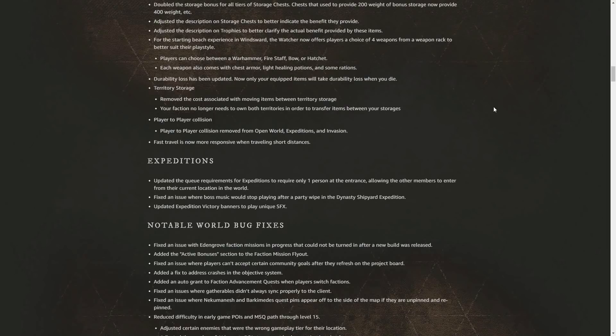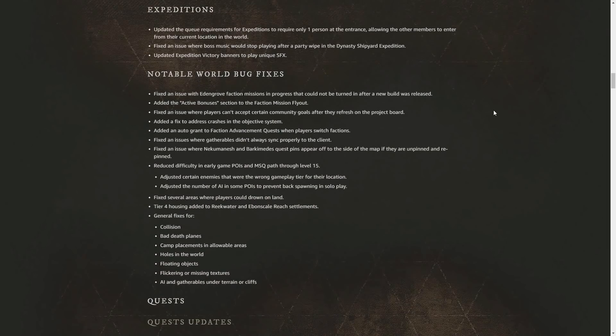They made a ton of changes to ammo. First, they removed flint arrows from the game. Now when you have no ammo slotted, you can still fire your bow or musket doing 1x damage. Higher tier ammo will increase your damage multiplier like before. Ammo will now stack to 1000 instead of 500, and it no longer has any weight, so no more being overburdened by ammo.